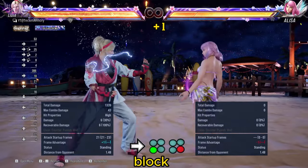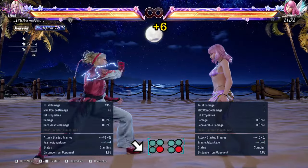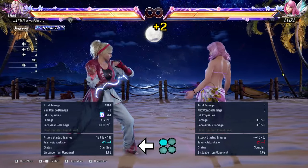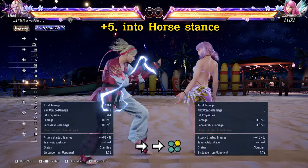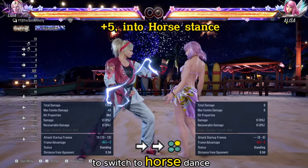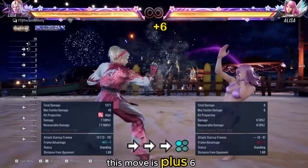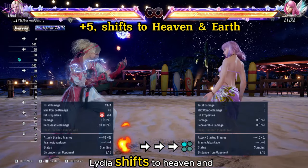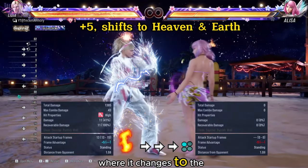This is plus 1 on block. This is plus 8 on block, but the pushback is large. This one is plus 6 on block. This one is plus 2 on block and it is also a heat engager. This move is plus 5 on block — this is your primary attack to switch to horse stance for mix-ups. This move is plus 6 on block. During heat after the move, Lydia shifts to Heaven and Earth with an advantage of plus 5, unless you press back where it changes to the normal plus 6.